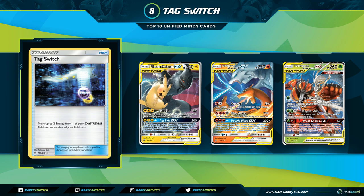Coming in at number eight is Tag Switch, and this is the card with the most controversy between all our lists — some had it as high as fourth or fifth, some as low as tenth. Tag Switch is an Item that says move up to two energy from one of your Tag Team Pokémon to another one of your Pokémon. Notably, the energy just has to come off a Tag Team to start; it can end up on any of your Pokémon. This makes it very relevant for the upcoming standard format.